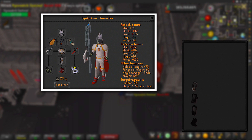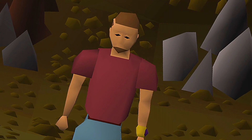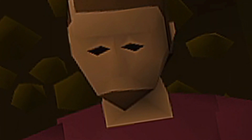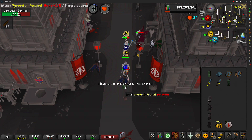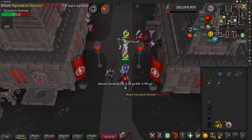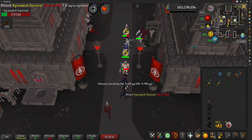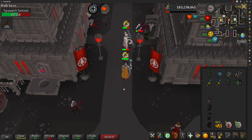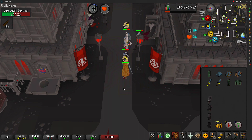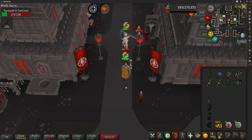In my inventory I have a Vyre Noble Disguise so I can use the bank very close to where we're killing Vyrewatch in Darkmeyer. You gain access to Darkmeyer after completing Sins of the Father. Vyrewatch Sentinels are stronger variants of the Vyrewatch and are found in the upper class area of Darkmeyer. They are the only monsters that drop the Blood Shard, though it can also be obtained by pickpocketing Vyre citizens. These Sentinels can only be harmed with the Ivandis Flail or the Blisterwood Flail. To be assigned vampires as a slayer task you must purchase the ability for 80 slayer reward points.